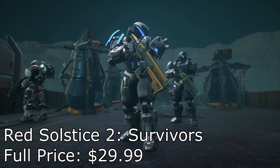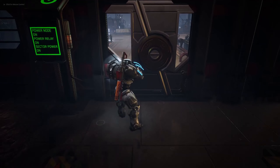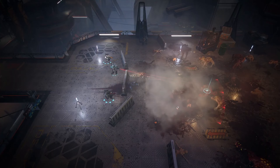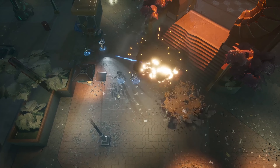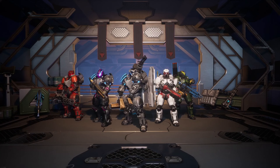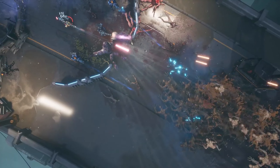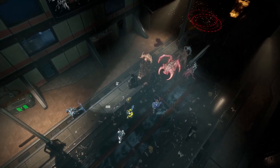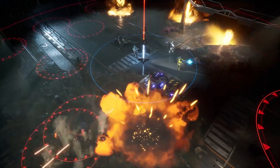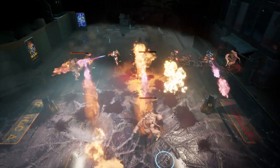Red Solstice 2: Survivors is another RTS strategy game, similar to Desperados 3 — a top-down game where you're making your way through the map trying to survive and defeat enemies from an aerial view. This one reminds me of Halo Wars with big bosses, and it has up to eight-person co-op. It's not remote play, but if you each have a copy you can all play together, which is honestly pretty cool. There seems to be a lot of content here — you probably won't get bored. As an addition to Humble Choice I definitely like seeing games like this, with a ton of replayability and the option to play solo or with friends.